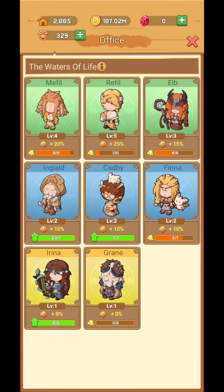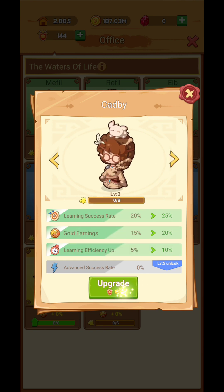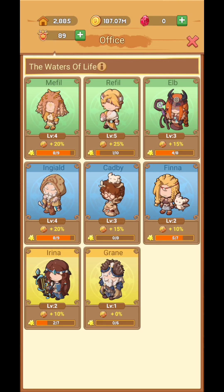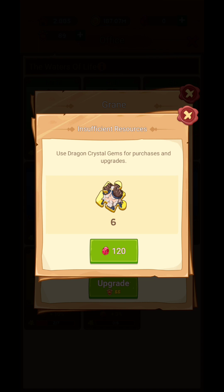If you go over here, these are your teachers — and you upgrade them like this. The percentage for this guy is 55, so really low. So you need gemstones also.